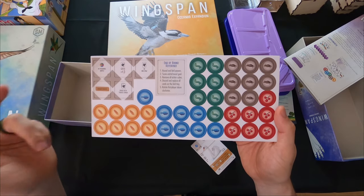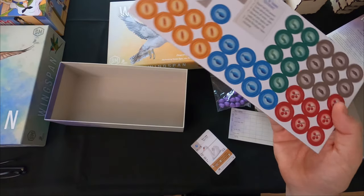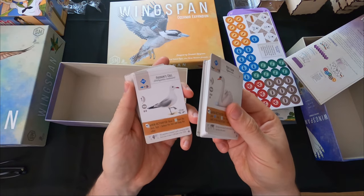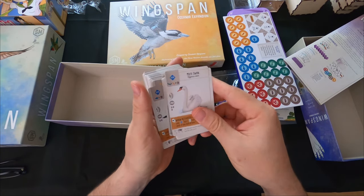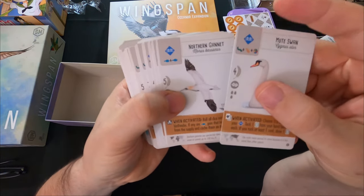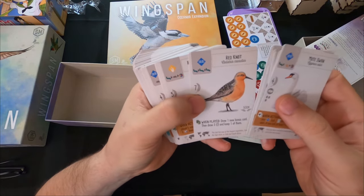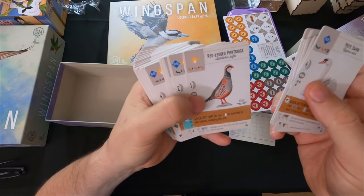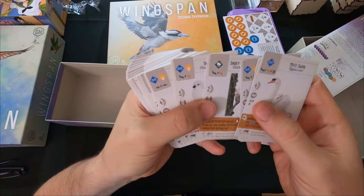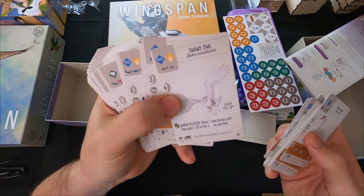We have additional gold tokens. A bunch of new birds - a pretty big thick juicy stack. I'm not going to show every single bird because it'll take forever. We've got hawks, swans, partridges, a rough, tree keeper, owls, and the snowy owl that's on the cover.